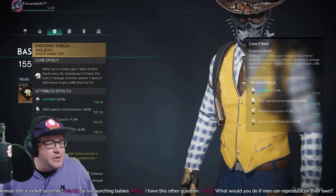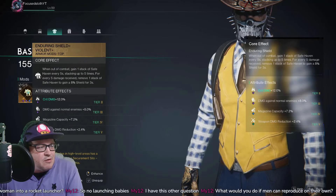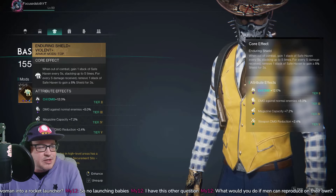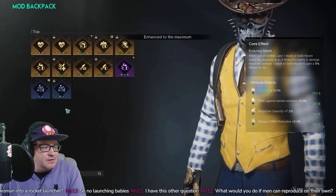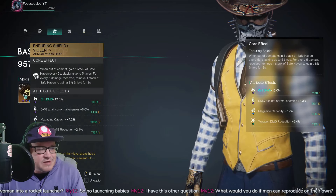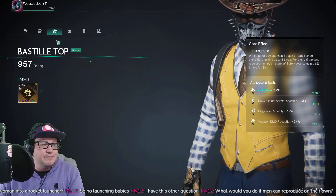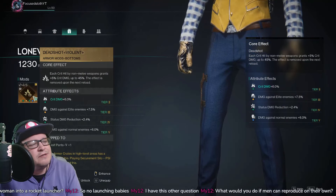For the top armor piece we're using Enduring Shield, which gives plus 12 crit damage and also mag capacity, which is nice. It has an out-of-combat shield effect, but we're really here for the crit damage plus 12. If you have a blue crit damage mod, you could use that instead — I just don't have one.